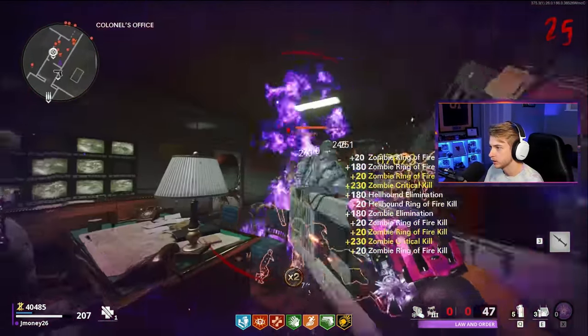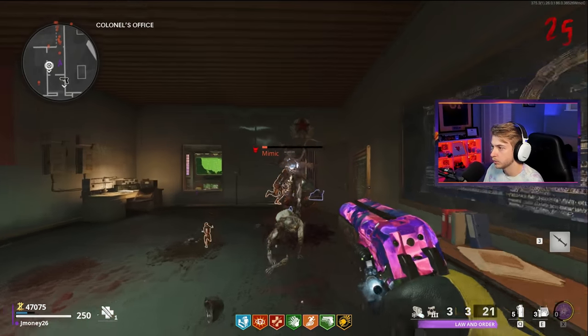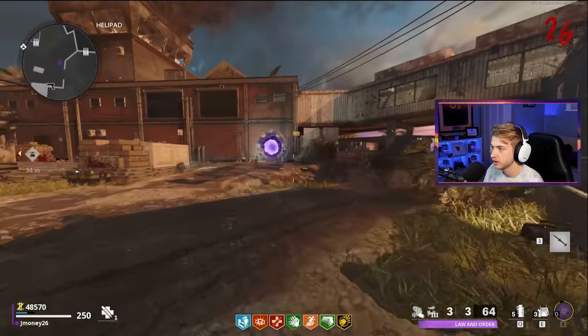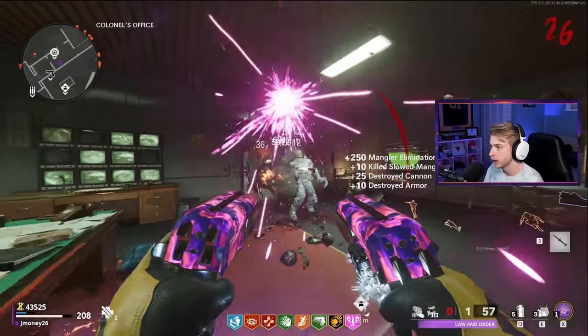Ring of fire - this mango is pissed. Why am I reloading in a ring of fire? Goodbye mimic. Let's run back, grab elemental pop really fast, and get our asses back here. There's elemental pop - let's run back. We now have elemental pop.